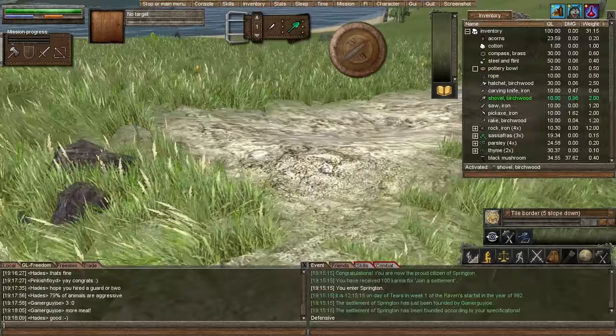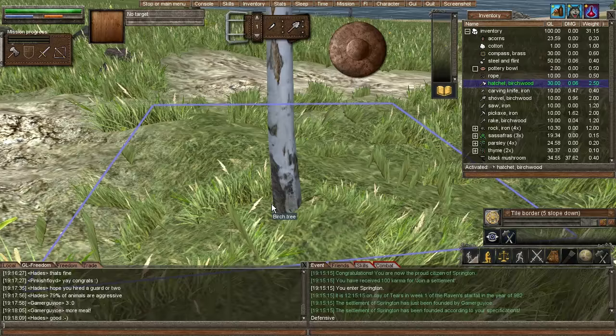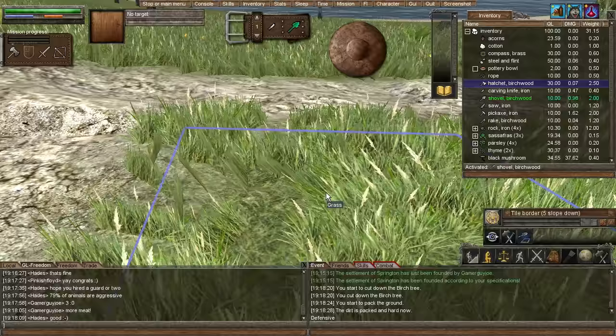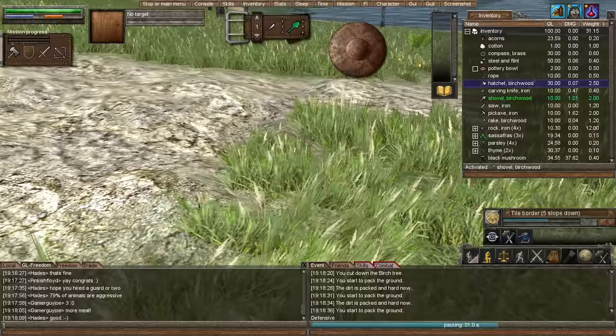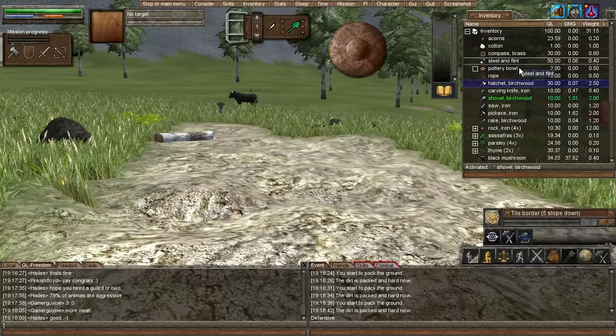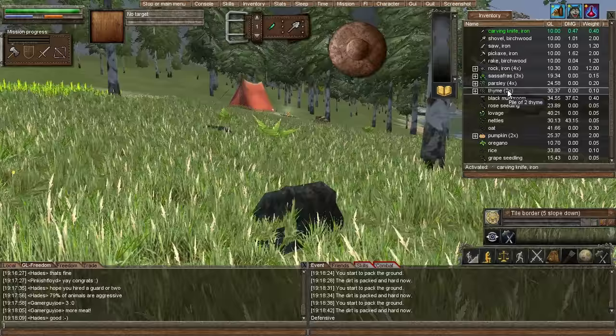So now we want to build our house right here on our beautiful new settlement. Let's equip our hatchet, cut down this tree, and equip our shovel — we want to pack this. Now bear with me — it's been a while since I played Worm. What we're going to want to do is make a few tools. I think we need a small anvil in order to make some nails, because nails are pretty important. But we also need a hammer — I don't think we have one.